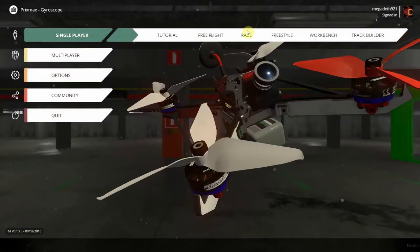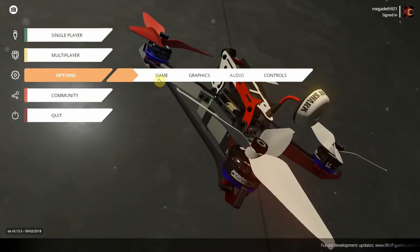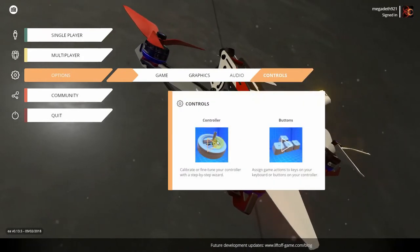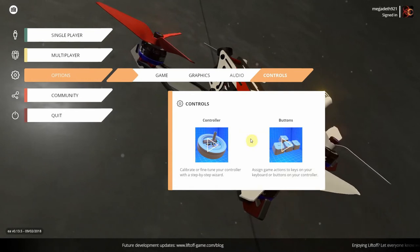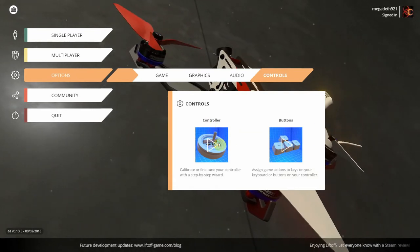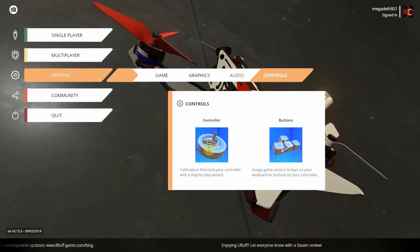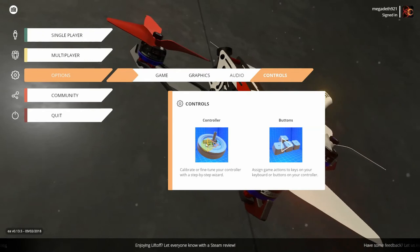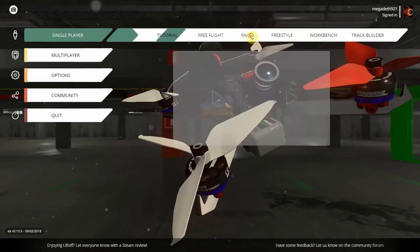Let me go into the Options — there's graphics and audio settings, but this is also where you set up your transmitter. You can use a keyboard but it's recommended to use your transmitter — Taranis, Spektrum, whatever you're using. You just connect it via USB and then bind up all your switches in there.